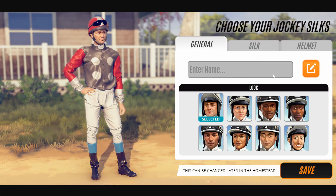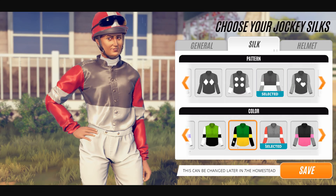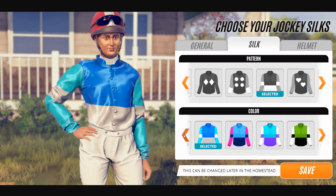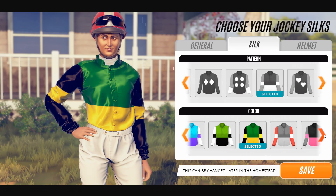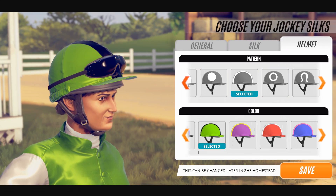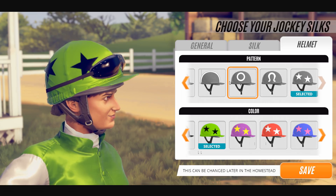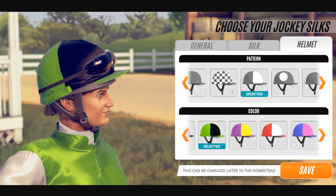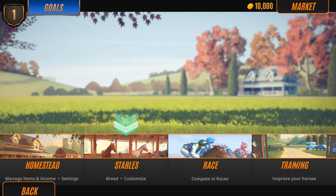Oh look, this is so different already! We're going to select this jockey — Siri, of course — and let's go with the green stuff again because I just really love green, it's my favorite color. We can change stuff later, but let's go with green on top. Yeah, just a green helmet. This is me. Already much, much, much higher quality.